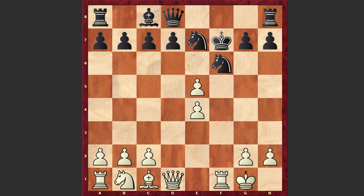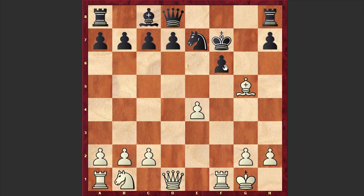Here comes exf6, gxf6, Bg5. White is intensifying the pressure on f6, and at any moment the queen can join the attack.